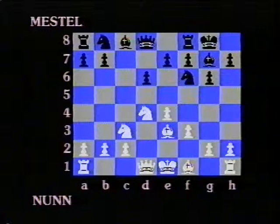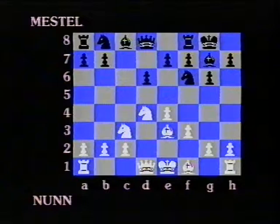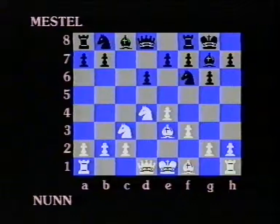White's plan in this variation is to consolidate his centre and then to launch a vigorous Kingside attack, probably by means of the advance of the H-pawn. Of course, if you're going to do that kind of thing, you have to put your King somewhere safe, and normally the White King goes to the Queenside — although it often proves to be not so safe after all, since Black often gets a very strong counter-attack. So it's really often a race between the two attacks in this variation: White on the Kingside and Black on the Queenside. Queen d2.